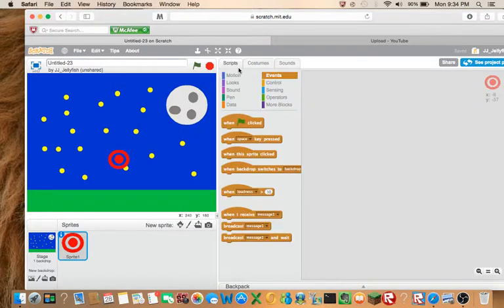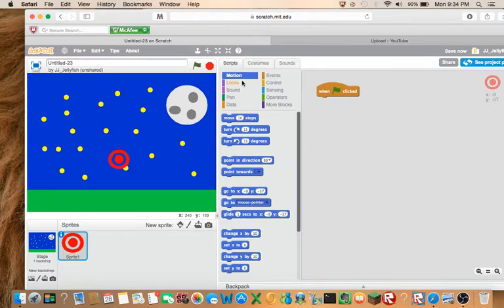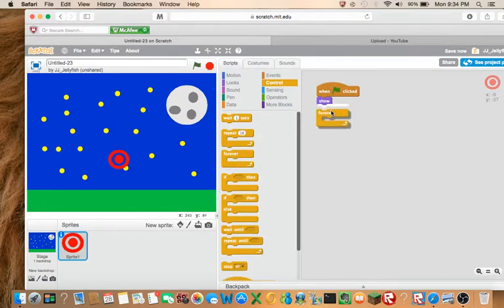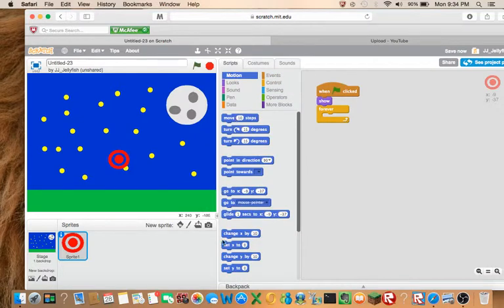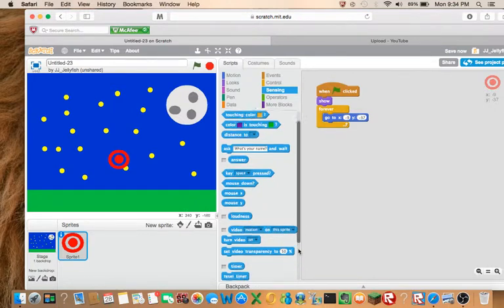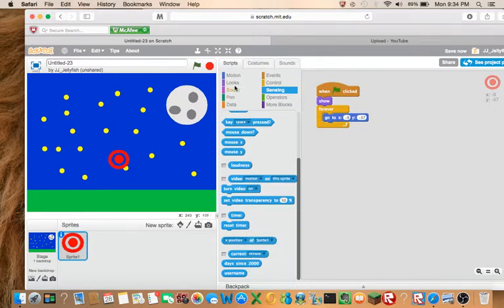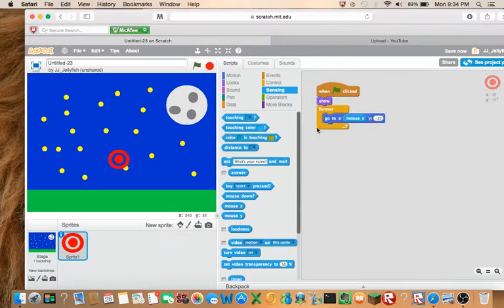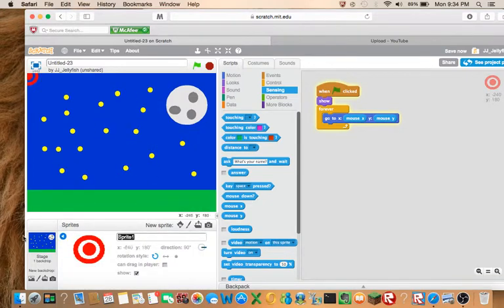So let's add some scripts to this. When the green flag is clicked, we just want to show, of course. We always want to go to mouse X and mouse Y. So put that in the X and mouse Y. Now it's always with you — so you have your aim here. Let's just name that 'aim'.